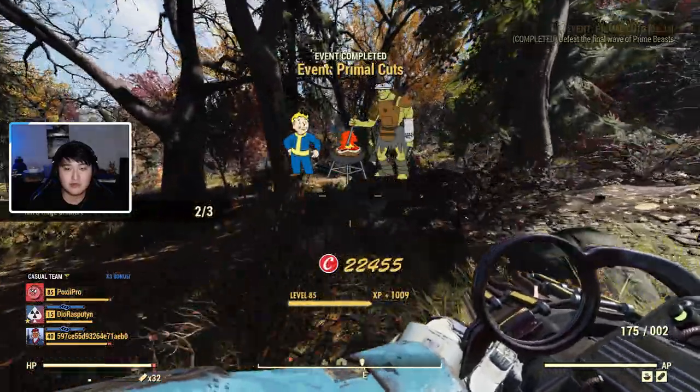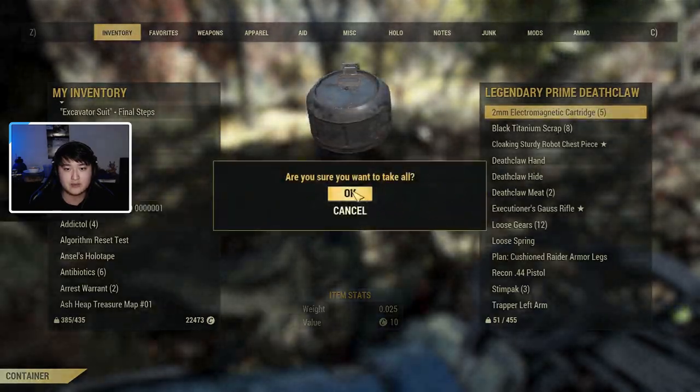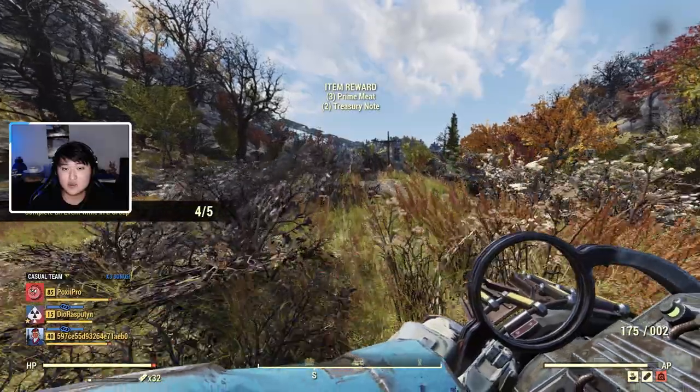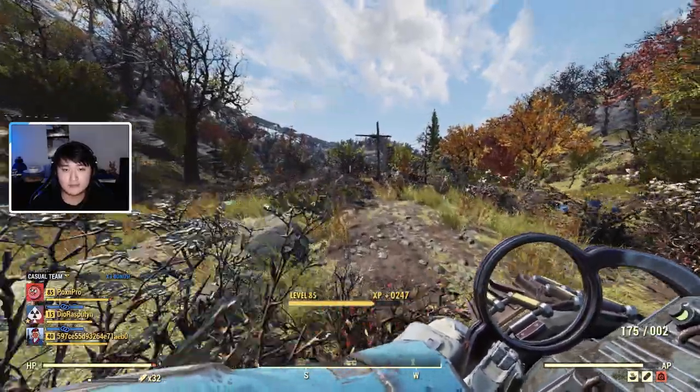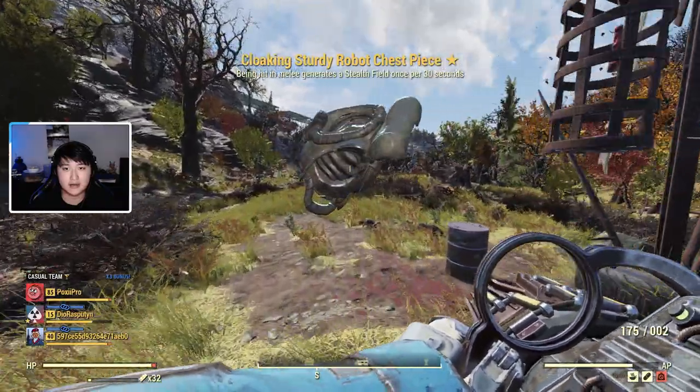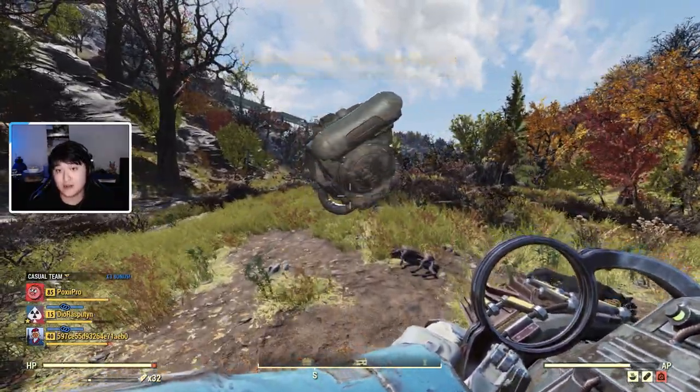The event is completed — I soloed it. In the item rewards you can see there are two treasury notes for the easy event. Normally the treasury notes pop up on screen just like a legendary effect would.